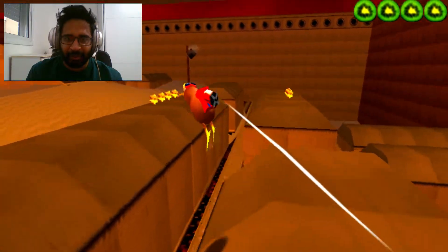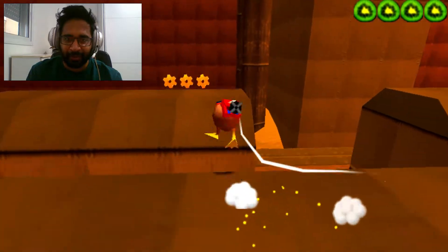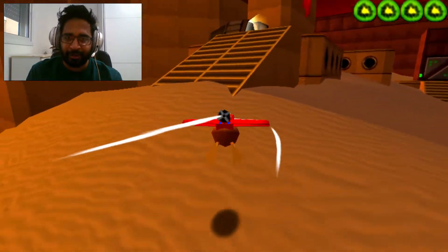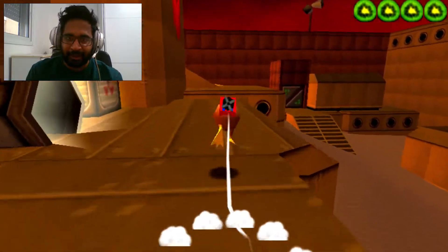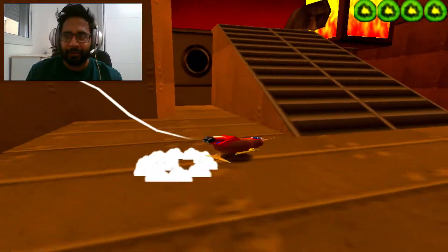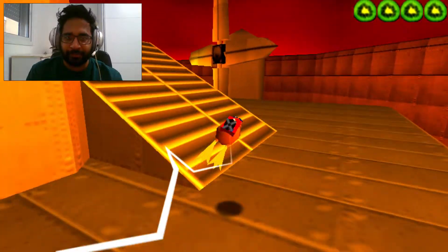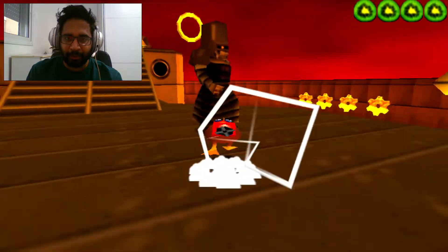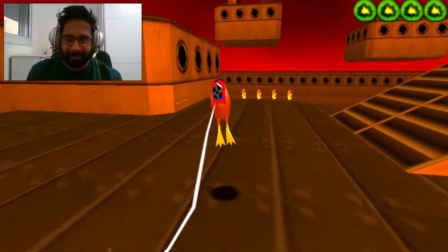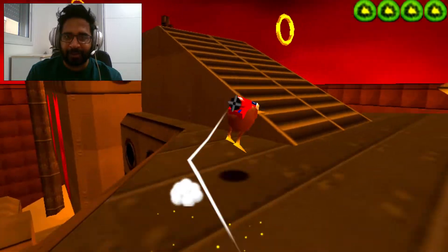Let's check what we got over here. I really love the environment — each stage has a different environment and different side quests. It is really, really nice. Check what we got over here. Let's climb up. Those enemies can hit us, but they look so amazing, to be honest.